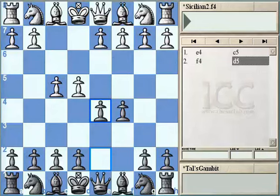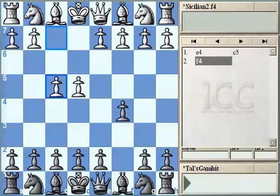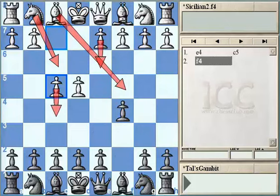Let's first try to understand the main aims of White and Black in this variation after E4, C5, and F4. White, by playing F4, is taking more space and looking for a kingside attack. He's going to develop his knight on F3, then the Bishop could go to C4. After D3 and short castling, White is ready to explode Black's kingside position after F4-F5, bringing all his pieces to the kingside.